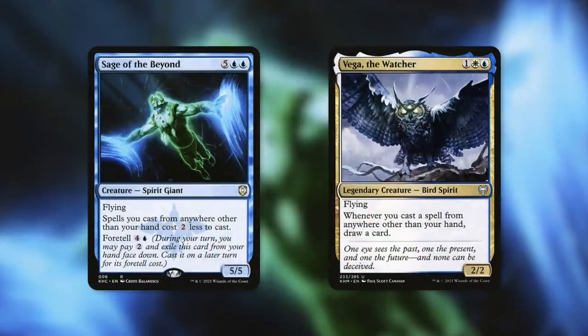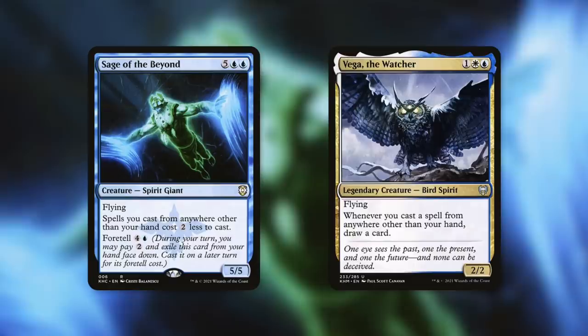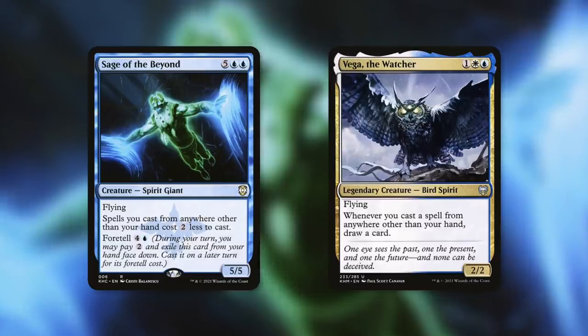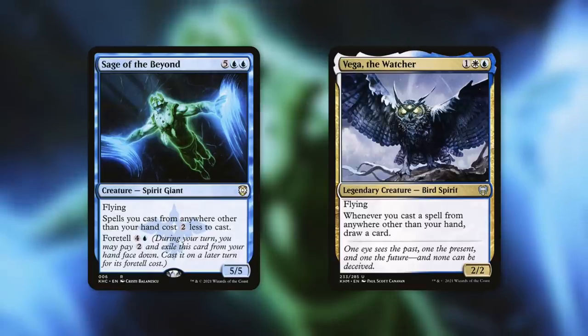Two other cards that can take advantage of Elder Brain exiling those cards are Sage of the Beyond and Vega the Watcher. Sage of the Beyond says spells you cast from anywhere other than your hand cost two less — since you're casting those spells from exile, you get amazing cost reduction. If you've got a deck that revolves around casting spells from outside your hand, this and Elder Brain work really well together. Vega the Watcher says whenever you cast a spell from anywhere other than your hand, draw a card. So when you cast those spells from exile, you're already getting card advantage from having access to those spells, and on top of that you gain even more card advantage just for casting them.